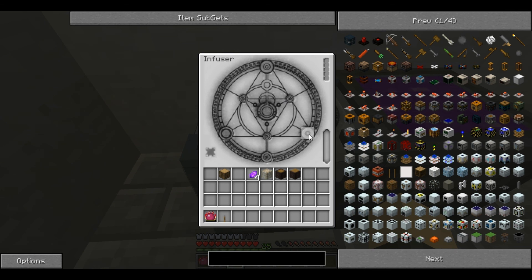These are input slots, so you can have up to six things to infuse together. This is the output slot where the infused item will appear. This is another output slot where, if you use a V-crystal in your recipe, it has a chance of creating a depleted crystal, which is dropped out there.